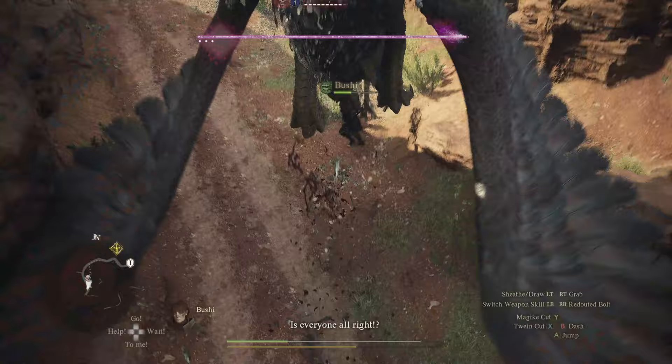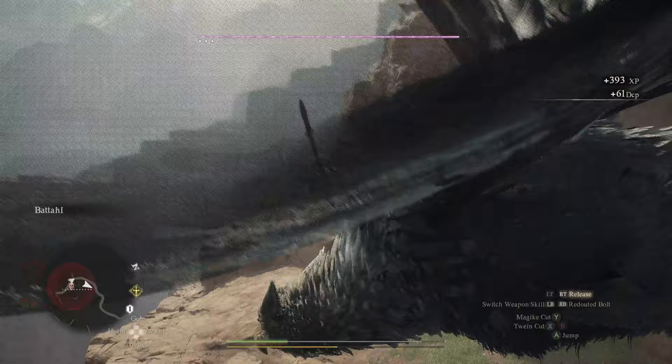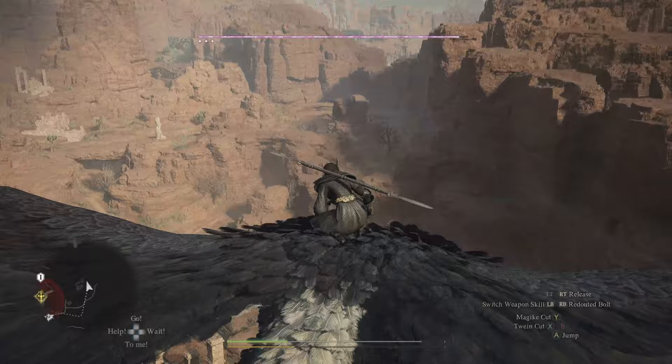It doesn't get that intense until the third phase of this fight, but if you anger it, it will fly off and you get this beautiful view of the map. You can hold on to it and then once you're up in the air, you can let go and regain your stamina and get to take in the beautiful view of wherever the griffon may be. They typically have an area that they'll fly around to, and it's usually to their nest.